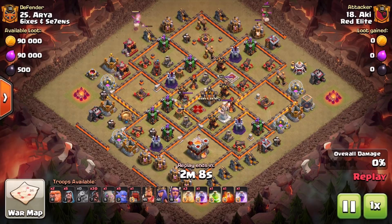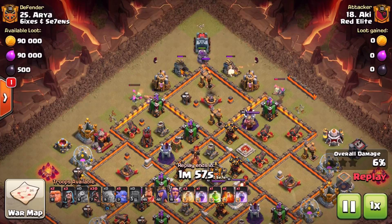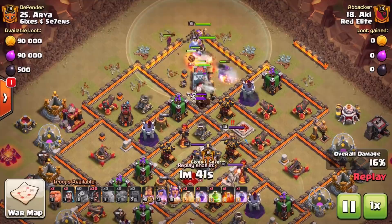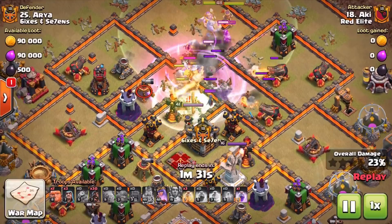Again, similar thing here by Aki, one of our co-leaders in Red Elite — massive shout out to him, he helps out on my Discord server a lot as well. He gets that funnel created with the baby dragon, siege machine comes in, and notice how he brings a golem in front of it — that's something you also want to be thinking about. The Wall Wrecker's primary focus is to get through those walls, so taking a golem ensures you get further into the base and access the defenses and objectives you need.